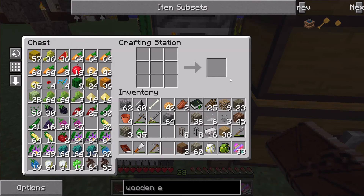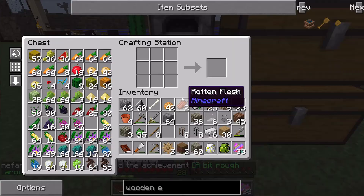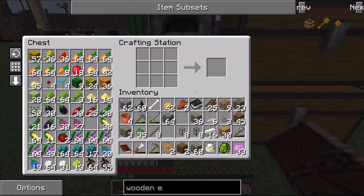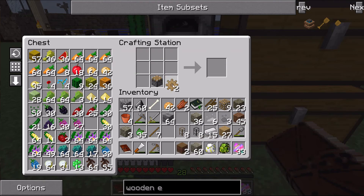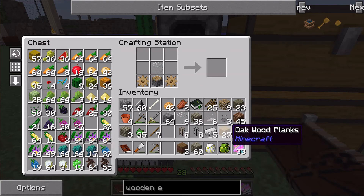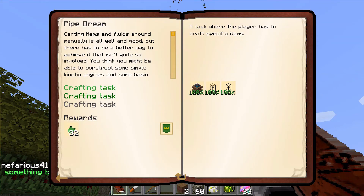The wooden engine requires some wood gears, so I need to create some sticks. The recipe for a piston has changed — it now uses a lever instead of redstone, which is good because we don't have redstone yet. Glass and a piston with wood on top gives us a wooden engine — the start of something big!